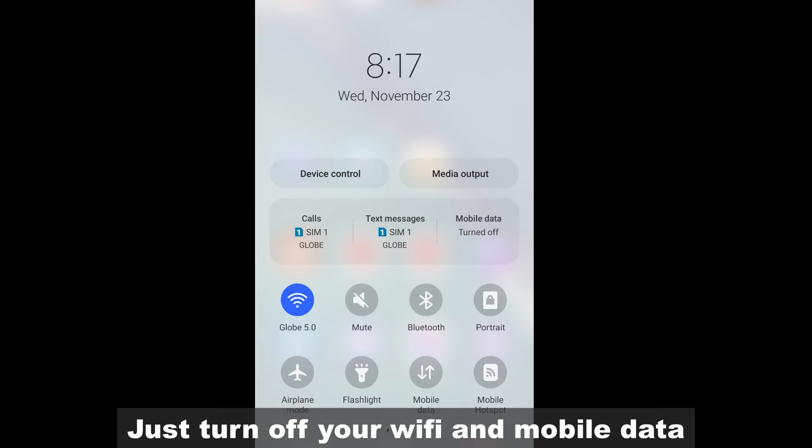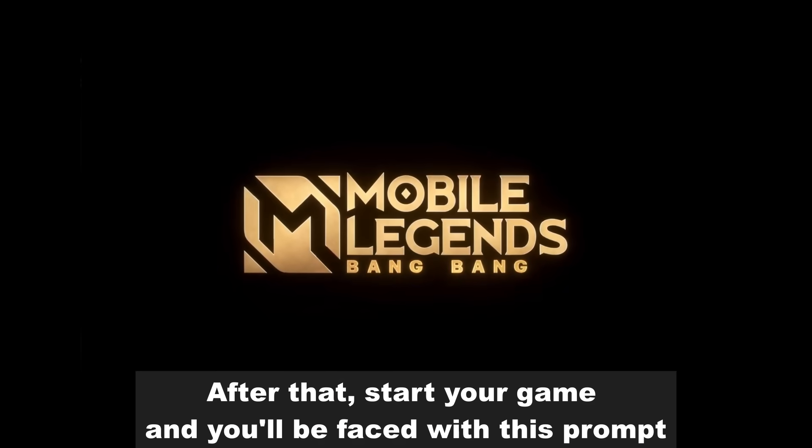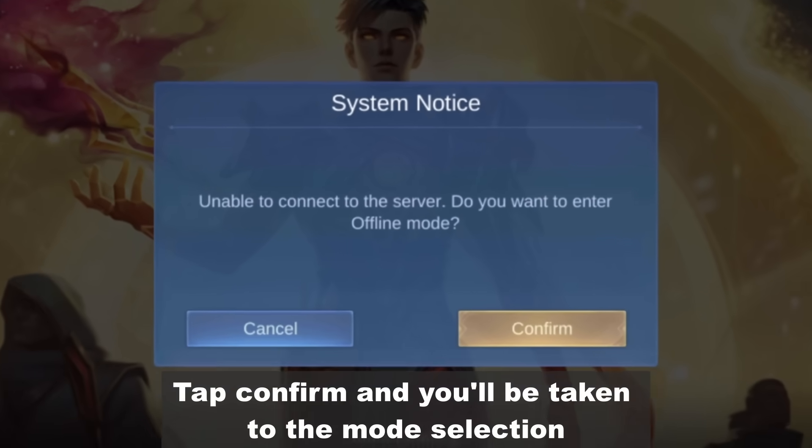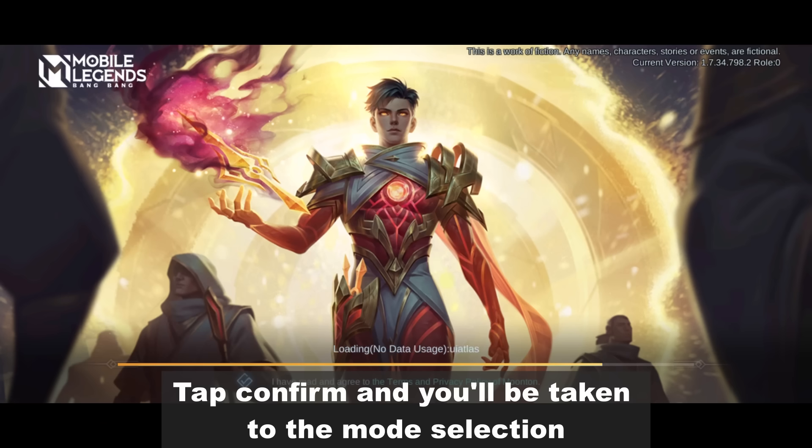It's simple — just turn off your wifi and mobile data. After that, start your game and you'll be faced with this prompt. Tap confirm and you'll be taken to the mode selection.